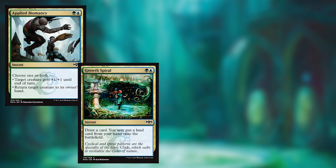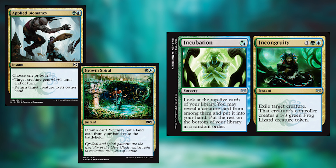Applied Biomancy, Growth Spiral, and Incubation Incongruity are our next three cards. Applied Biomancy is really, really good — talk about tricky during combat. Every time I attack, I'm going to be thinking about this card against Simic players. Growth Spiral is great for just getting that mana out there because you know you've got to cast some big things in Simic. Simic actually gets even bigger than Gruul in many ways. Incubation: digging deep when your strongest cards are so much stronger in Sealed is a really nice effect. Incongruity I expect to be using a lot less because you're really giving them quite an actual creature there.